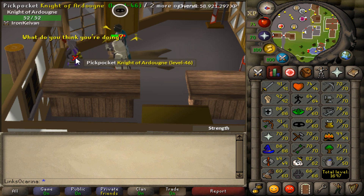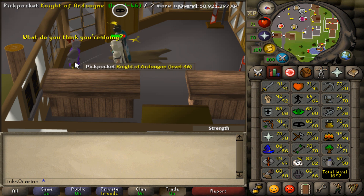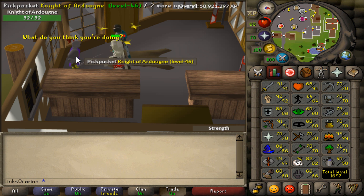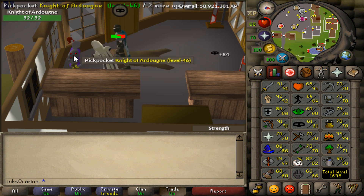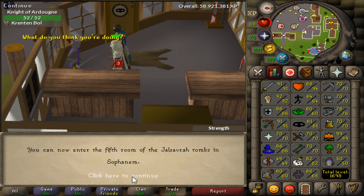There we go, one more. We need the next one and then we're going to be good. You guys are definitely getting junk out here. There we go — 61 thieving! Do we unlock anything new there? You can now enter the 5th room of the Jahalsvara tombs. Don't even know where that is or what that is, but yeah, great.